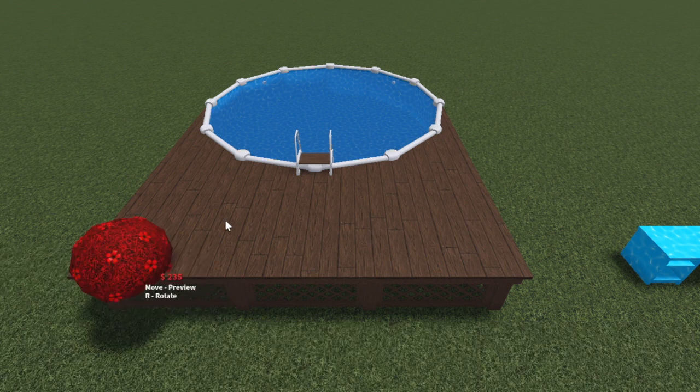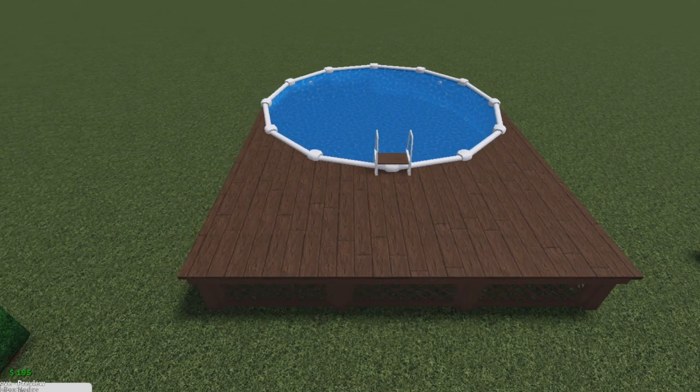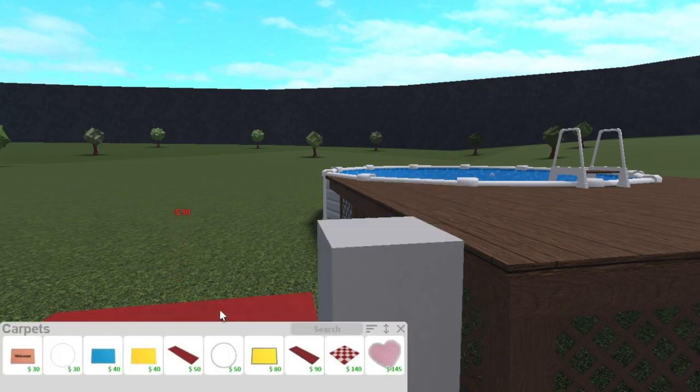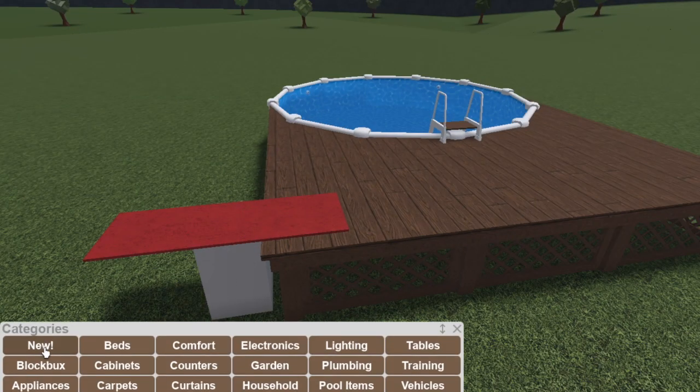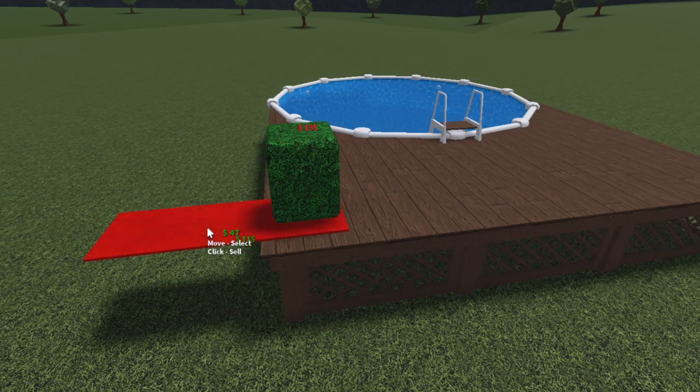Another interesting fact which I'm a little bummed about is that you cannot place things on the decks of the pools. You can't place them right on the deck, but if you use the carpet hack you are able to place items — you just obviously can't move them along with the pool and the deck. But if you still want stuff on it, that is the way to do it.